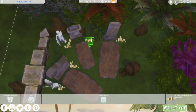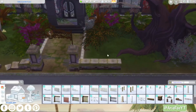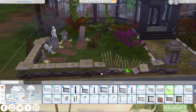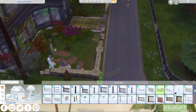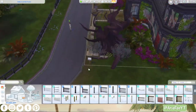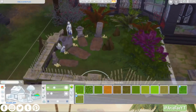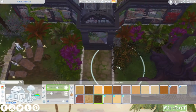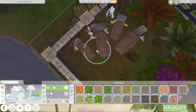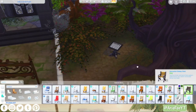After the fencing, I do more terrain painting and that's pretty much it. I add a little chessboard out the front - like I said, I wanted to upload it as a park, but I'll revisit what lot type I can upload it as. This will be on the gallery eventually, and the tray files will be on Tumblr. I really hope you've enjoyed it - thank you so much for watching and I'll see you all next time, bye everyone!